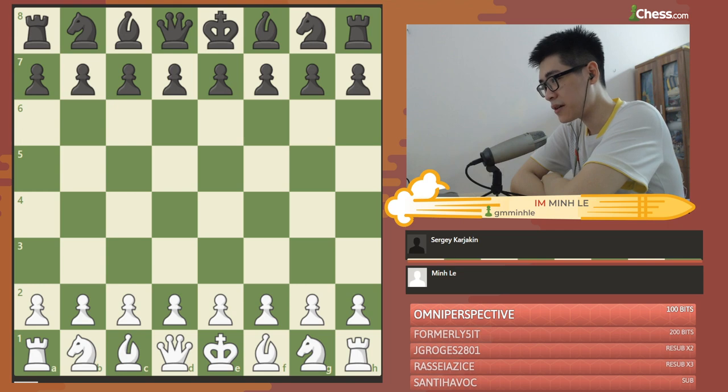The first game I am going to cover in this series is the game I played against Russian Super GM Sergei Karyakin in the Title Tuesday this week. Both of us played this event frequently, and luckily — and also a big honor for me — I got a chance to play against him in the 9th round of the event. We both had 7 points each before facing each other, and this was a very crucial match for us. So without further ado, let's start the analysis.